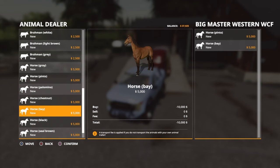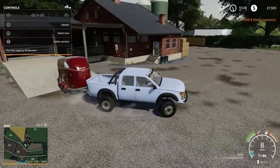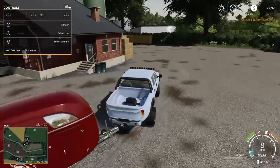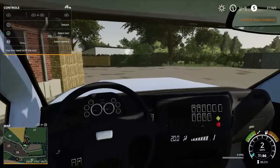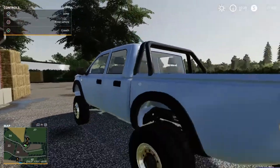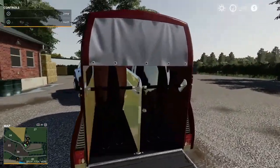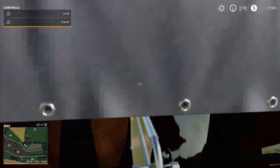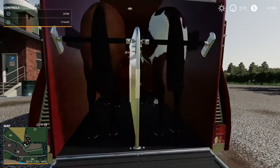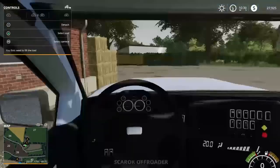We'll confirm — that's about ten thousand dollars, so we're now left with twenty-seven thousand dollars. Let's hop out and check our horses. In real life, never stand behind a horse — but yeah, both of our horses are in there.